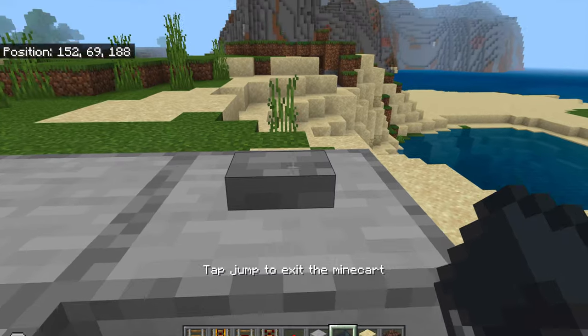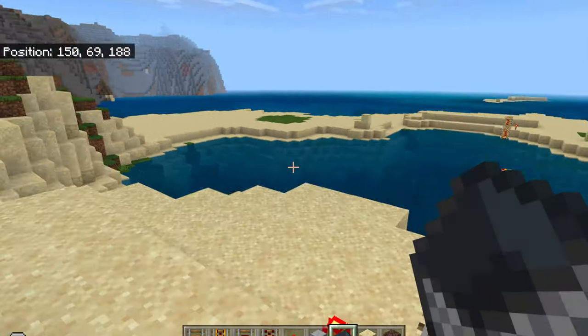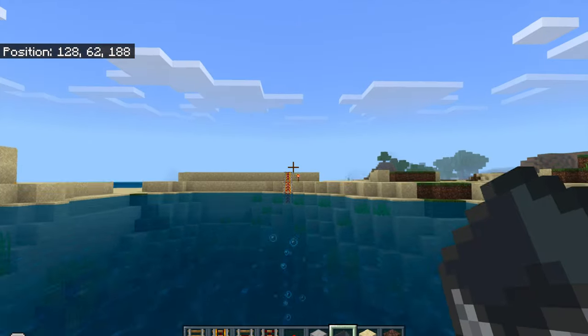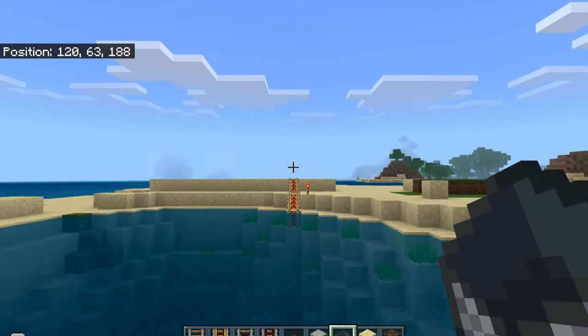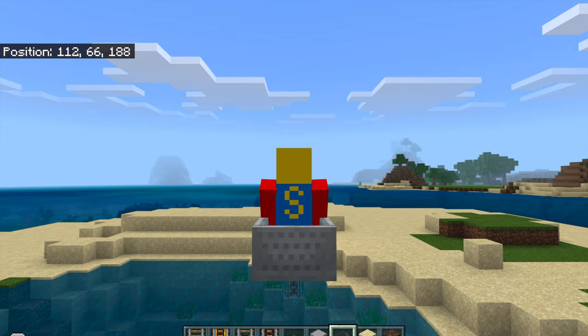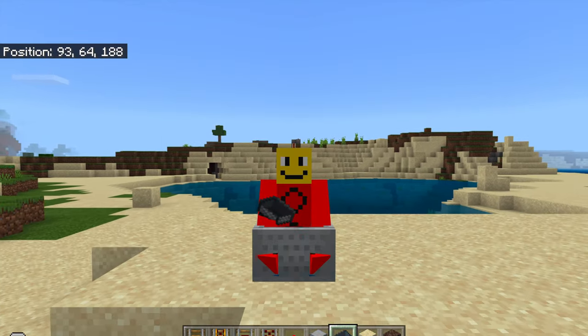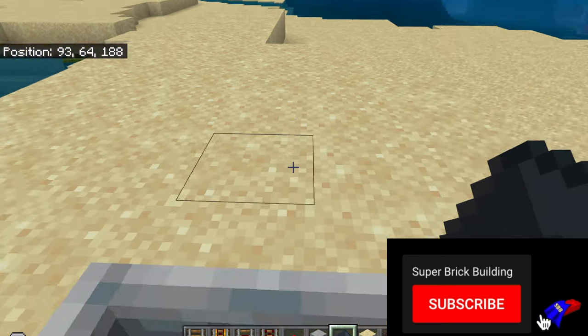Let's go over here, hop in the minecart, press the button, go down here — jump — whoa, we're going back up again. Up and down, up and down, bouncing on the water. Let's see if it lands correctly. Yes, it did. Wow, that was pretty fun.